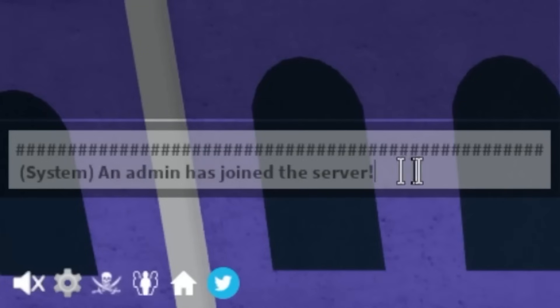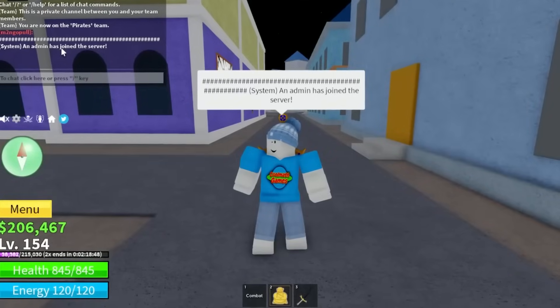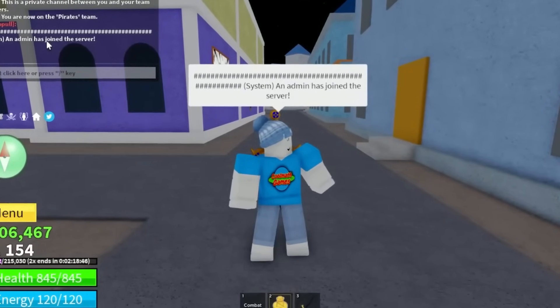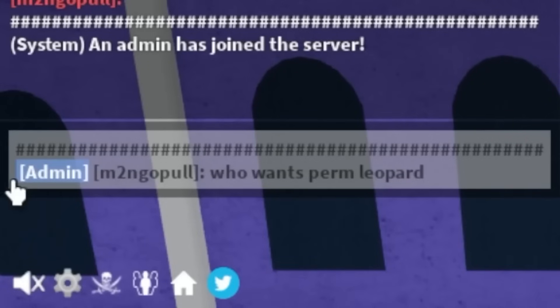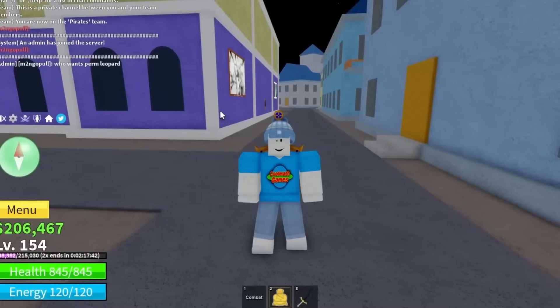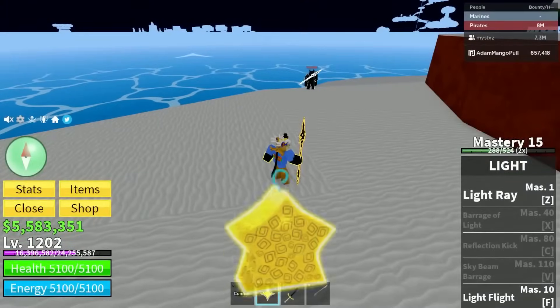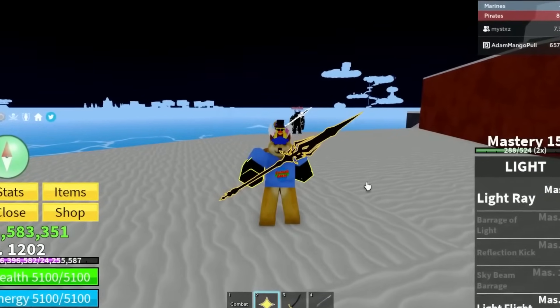Here's a perfect troll glitch for anyone who wants to act like an admin. Pull up the chat box, fill the first line with hashtags, write 'System' in brackets underneath, and you can post messages like 'System: An admin has joined the server' — and it looks real. You can also give yourself a fake admin tag by putting 'Admin' in brackets before your username. You can pretty much get people to do whatever you want.